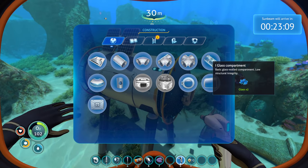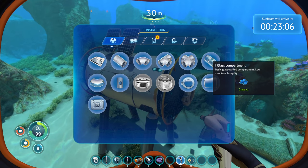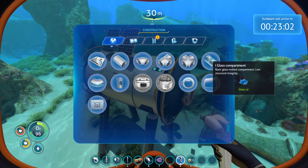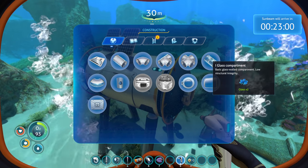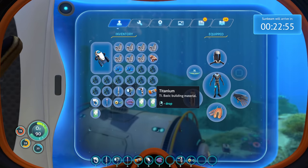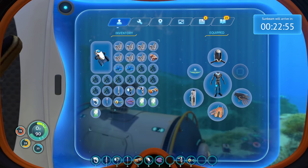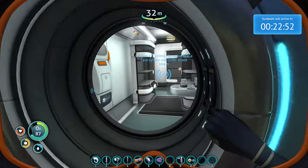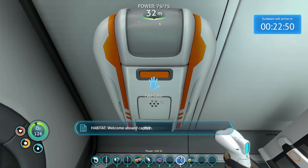And then this one? Basic glass wall compartment. Low structural integrity. The structural integrity — every time I load the game it says structural integrity of the hull is now 8. I don't know what I mean specifically, but it does seem like I have to worry about my place being safe and not breaking apart.